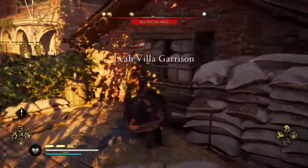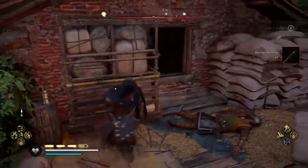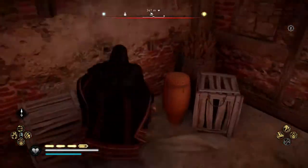To access it, defeat the enemy guarding the entrance closed by a stone shelf. Move the shelf to the side and you can enter inside the building. On the first floor in the room corner, you can find the first treasure chest.